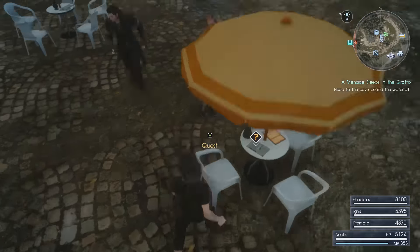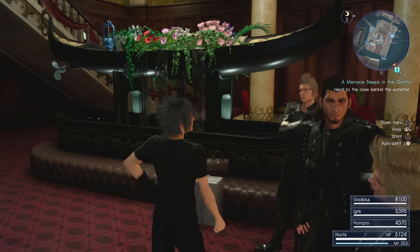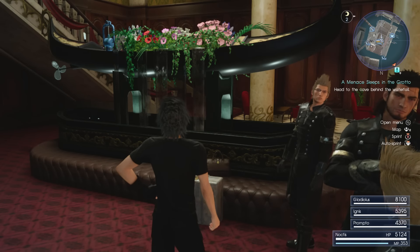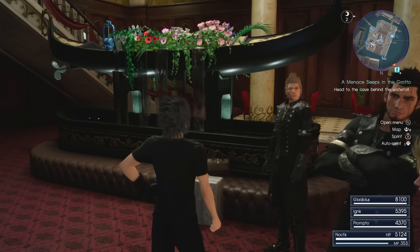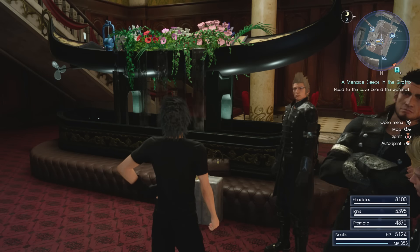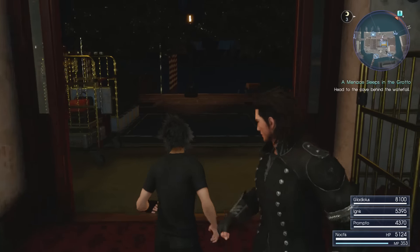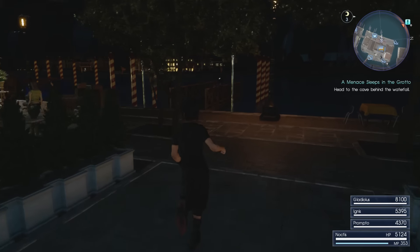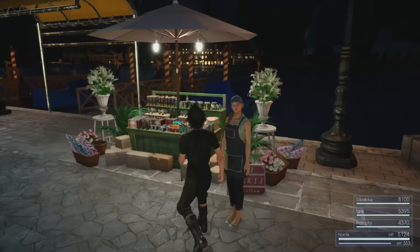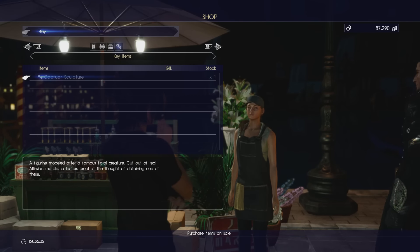Now, there is another one and this one is called a Cactar of Marble. This one is completed when you buy the Cactar sculpture from the shop, and this shop is outside the hotel in Altissa — the one that has the three times experience. Once you come out of the door, if you look to your left there is a stand there with a lady and you can go over there and buy it. If you take that one back to Talcott, you'll get a secret reaction from him.